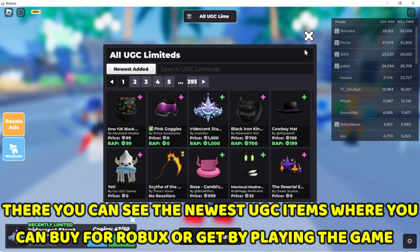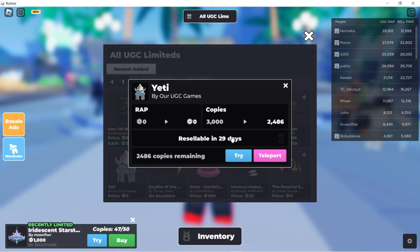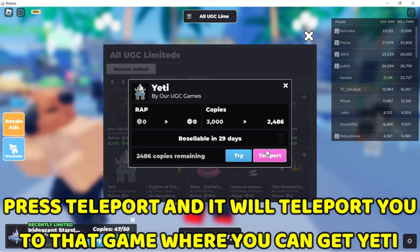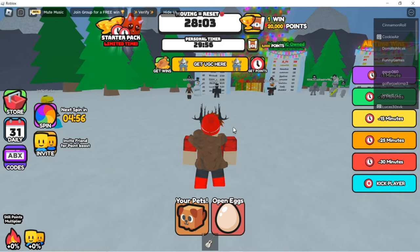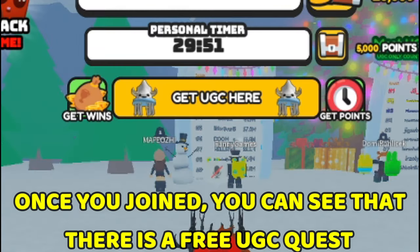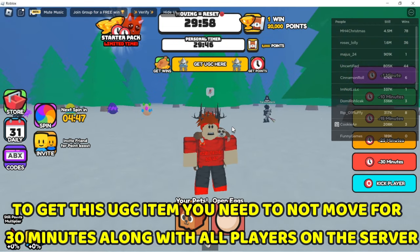For example, let's click on Yeti, press teleport, and it will teleport you to that game where you can get Yeti. Once you've joined, you can see that there is a free UGC quest.